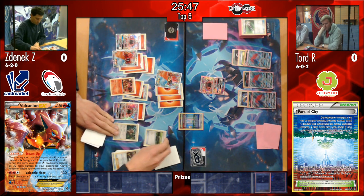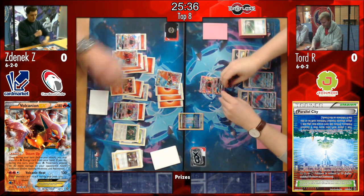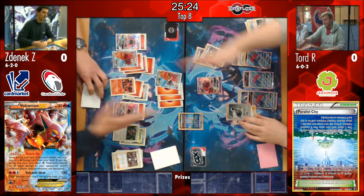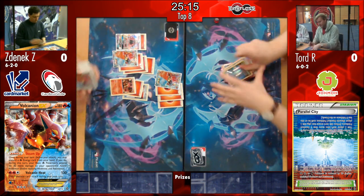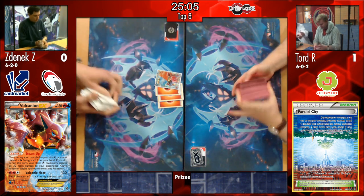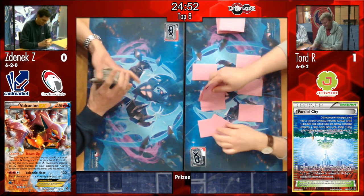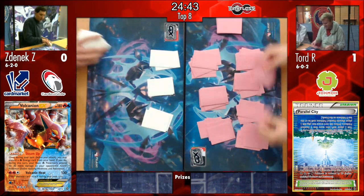He deals 80 damage with that Zoroark - 80 damage on the damaged Volcanion. It's not the KO yet. With a Choice Band it would be. It's not a Guzma, it's a Cynthia - he hits the Double Puzzle there, gets the Guzma, gets down the DCE - and that's game! He uses Cynthia for trade, drawing into that last puzzle - he did not play two supporter cards. Cynthia for trade, drawing into that Double Puzzle. I just actually can't believe the way that that game went. Tord absolutely taking away every option that Zenyak had on that last turn there, almost checkmating the game, allowing him to completely take over in those last few turns.